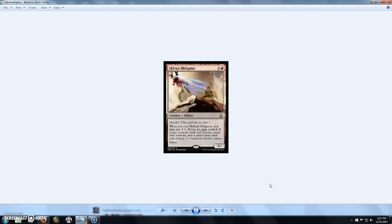Next we have Eldrazi Obligator, a 3-cost 3/1 with Devoid. When you cast him, you may pay 1 and a genuine colorless. If you do, gain control of target creature until end of turn, untap it, and it gains Haste until end of turn — and this guy has Haste too. Very nice card — you get a 3/1 with Haste that can attack right away, and you can also Act of Treason something and attack with that too. Pretty sweet card, I like it a lot.